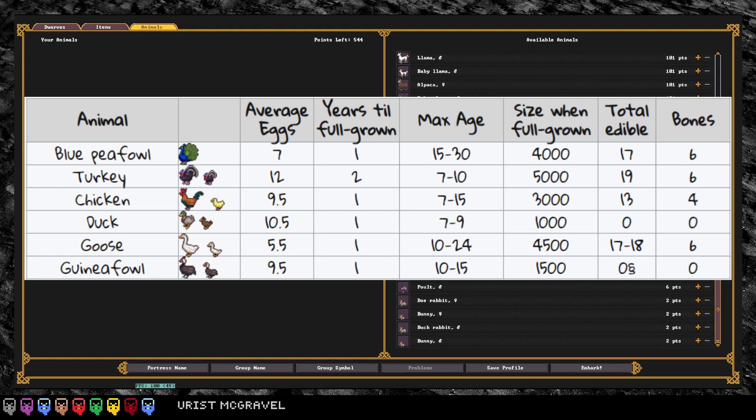First and foremost, I like the blue peafowl — I think they are the top bird no matter what you want to do. They lay a reasonable number of eggs, though not close to the most. They're full grown at one year and live a long time, so if you're looking for a bird to keep watch on a watchtower, that's the one you want. They also get big enough that when you slaughter them you'll get a good amount of meat — on average about 17 edible products — as well as six bones and a hide you can tan.